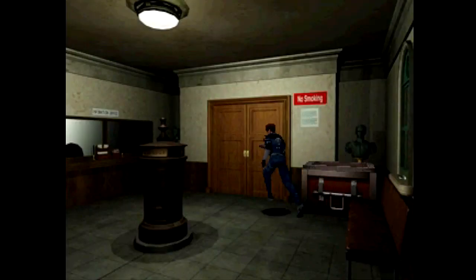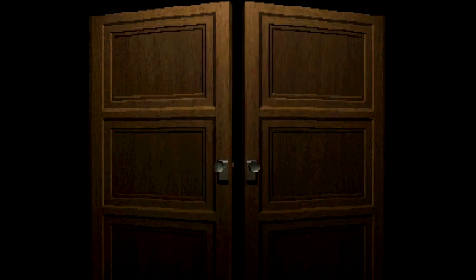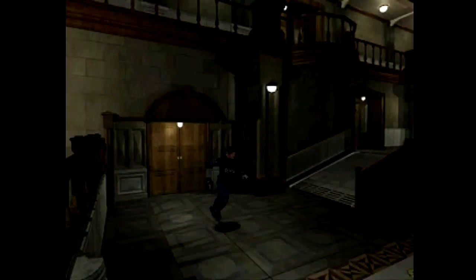Let's put the shotgun there for now and take both of these. We're gonna keep the knife since we're almost out of ammo. There's a note — 2236. I wonder what's in that safe. Since there's no zombies that way, I'm gonna go that way.